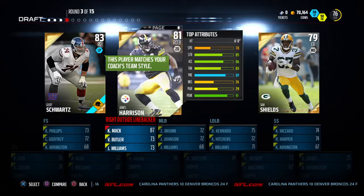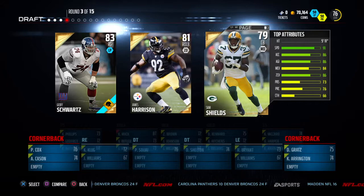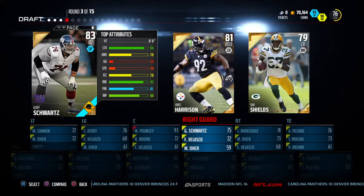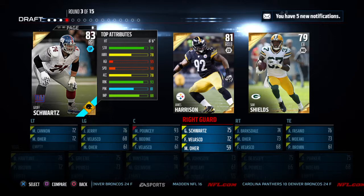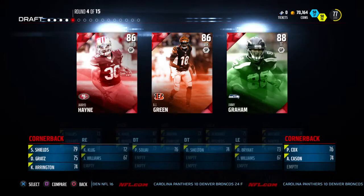Next round we've got Lyman at cornerback and a right guard option with 88 impact block. We're going to go ahead and pick up the cornerback, just because people love to chuck it up to their big receivers.